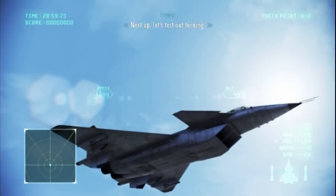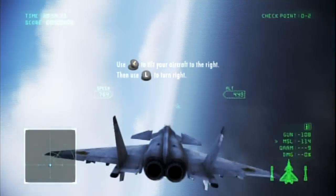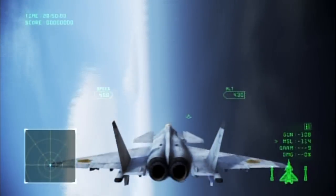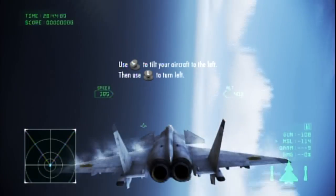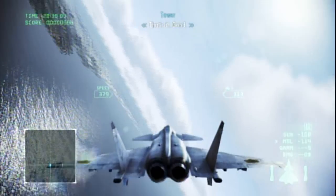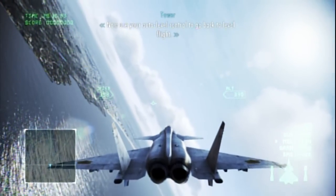Next up, let's test out turning. Try turning your aircraft to the right. Now try turning your aircraft to the left. That's it. Good. Now use your auto level control to go back to level flight.